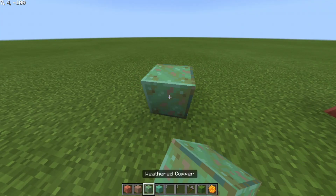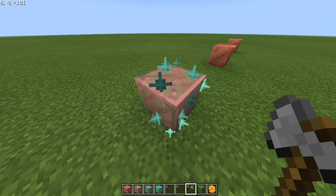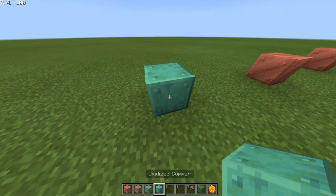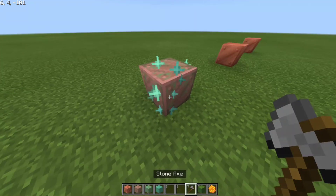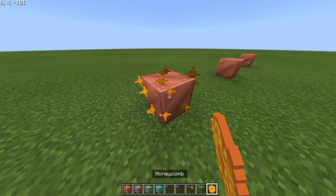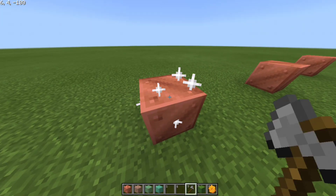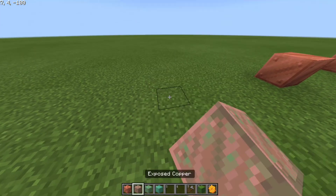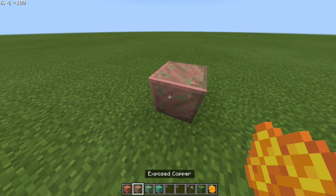If you accidentally get a stage you don't want, like weathered, you can grab your axe, tap on it or right-click on the copper and it will revert to the previous stage — for example back to exposed. If you have a lot of copper blocks you can just tap on them to get the variant you want. It will use the durability of the axe, so keep that in mind. You can go all the way back to the first stage. If you want to keep a particular stage, grab a honeycomb and tap on it — you will see yellow particles meaning it has been waxed. If you tap the axe on the waxed copper it will show white particles meaning it has been unwaxed and can then advance to the next variant when it gets a random tick. Honeycomb it again and it will not expand, keeping it as waxed exposed copper.